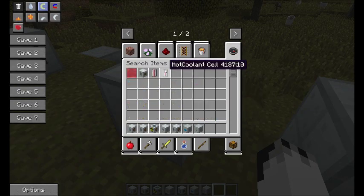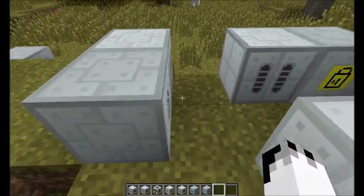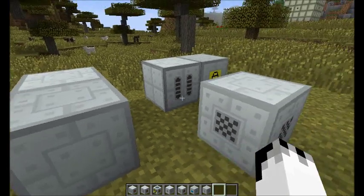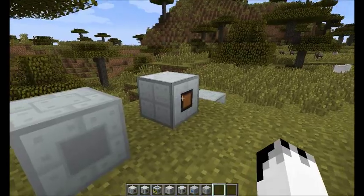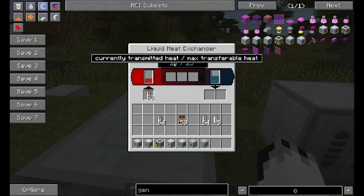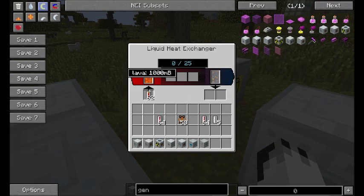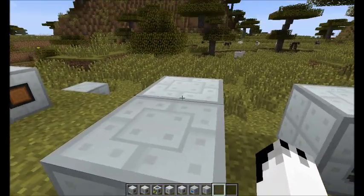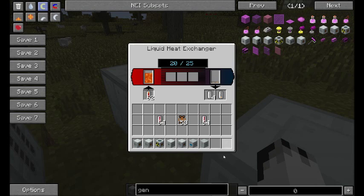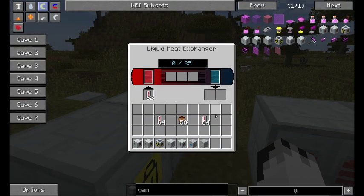If I put in hot coolant and then put a fermenter at the back with biogas — I should also note that all of these machines can be rotated, but the nodules do need to meet. That bit needs to attach to that bit. It seems to go up to 20 heat. Your lava goes in, you get cooled lava out. When the tank is full it's not going to transmit any more heat, so drain the tank as much as you possibly can. With the liquid heat exchanger, it's taking in hot coolant and putting out cold coolant.